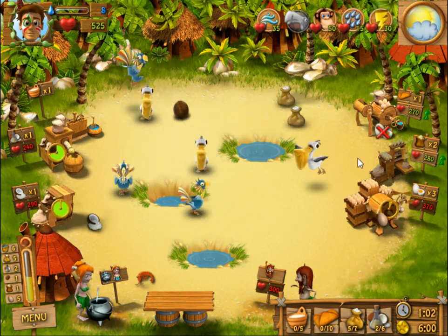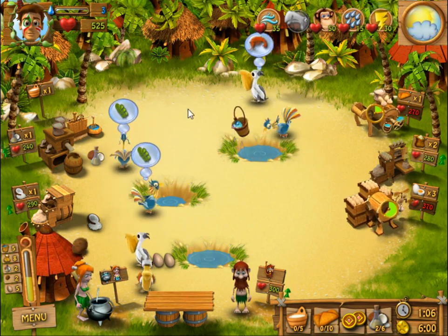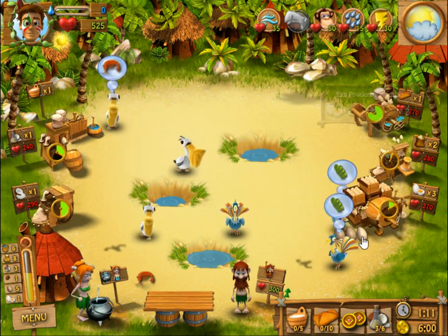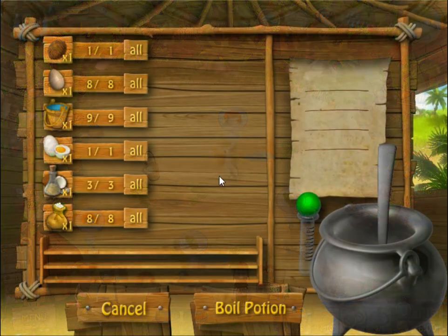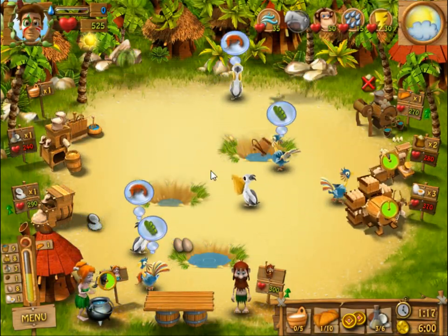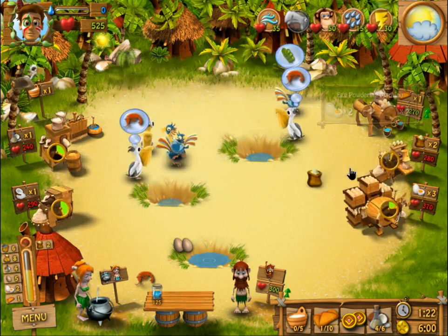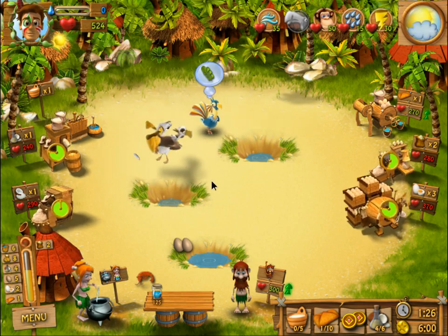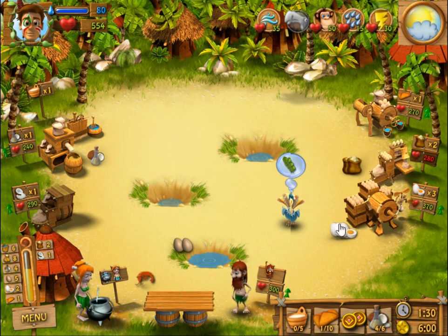Only eggs on this level, no meat, because we have the coconuts. We can hit him five times, and we can hit him four times, and we can hit him five times.